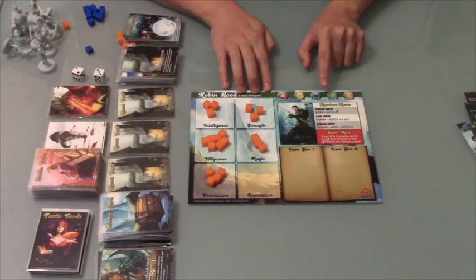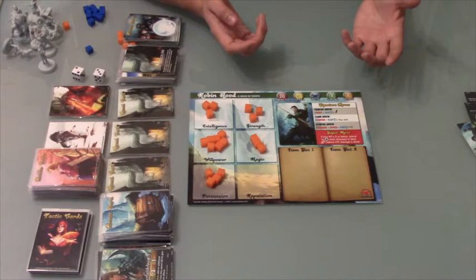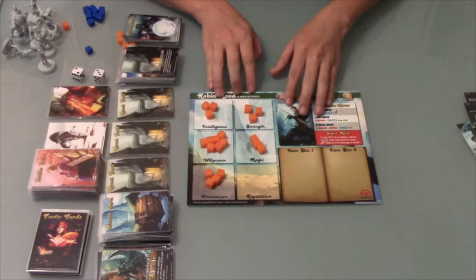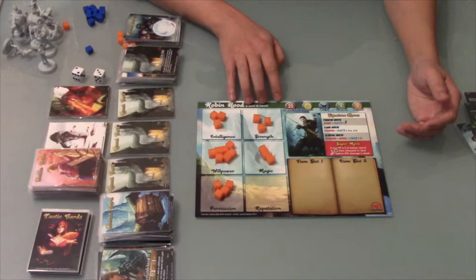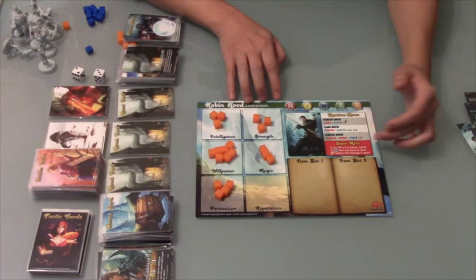Next to the faction is weakness and element. Certain characters have weaknesses against fire, holy, dark, or ice, and they also produce an element like water, ice, or fire. If someone is weak in fire, they automatically take an extra one damage when attacked with fire. When combined with other cards that deal extra bonuses against weaknesses, it can be quite strong. You have your item slots for equipping stuff, and for battle mode you have your signature moves and your super move — which is your desperation move usable when you have five or less health.